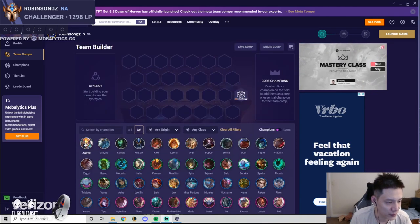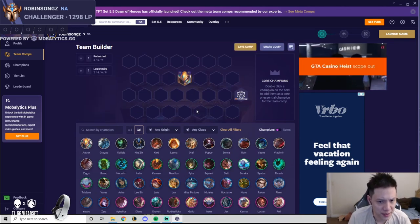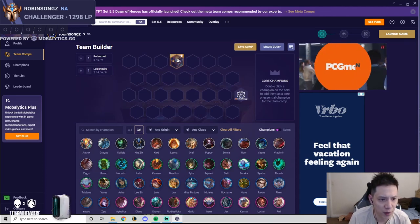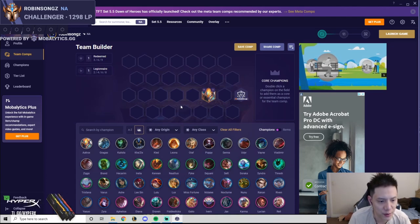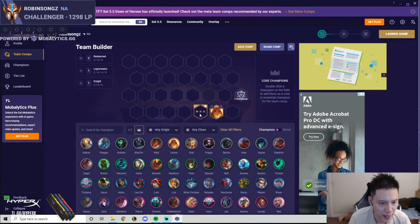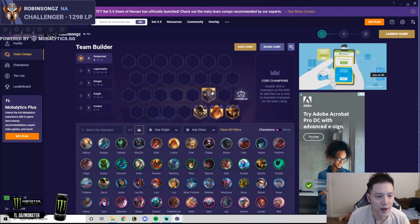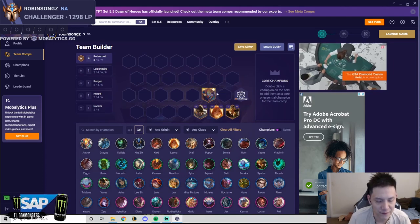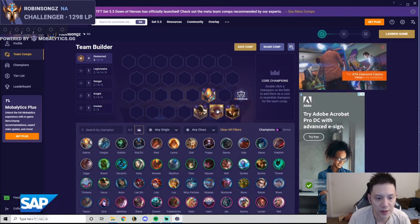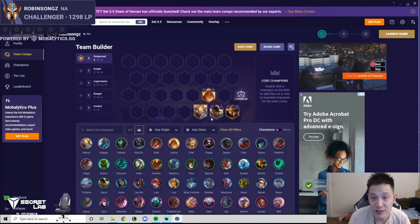First off we have Aatrox. I would say Aatrox is not that valuable a unit — I usually don't pick him up that much. What Aatrox is good for is a Redeemed opener. If you have Aatrox, you'd pick Leona and Varus or Syndra to pair with him. If you get an early Aatrox 2, you're going to be looking for Leona, Varus, and Syndra for the early three Redeemed. The three Redeemed opener is not that strong unless you two-star everything.